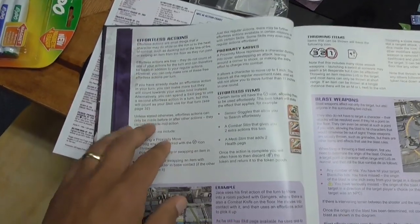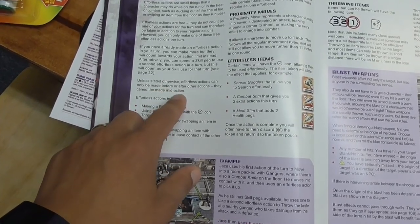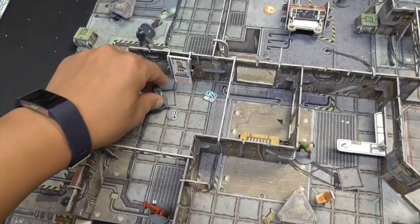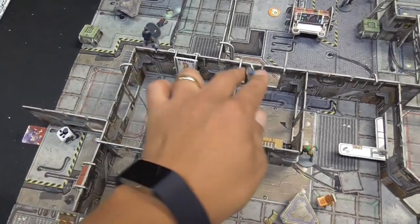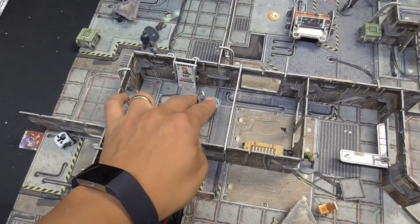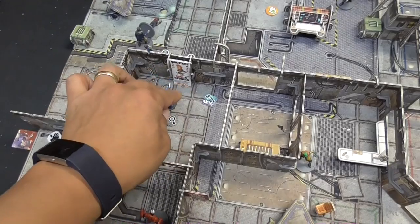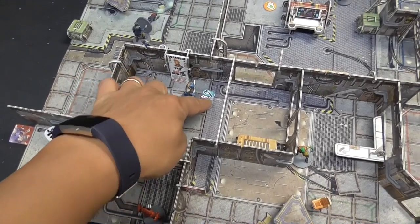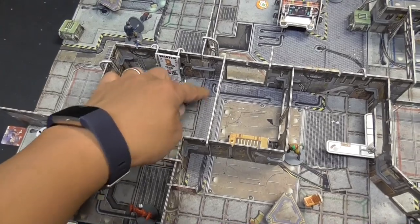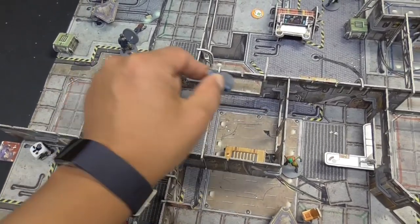An important note about effortless actions: they cannot be made mid-action. For example, if you want to pick up an item four inches away, you can't move halfway, use your effortless action to grab it, and continue moving. You must complete your move action, get into base contact with the item, use your effortless action to pick it up, and then if you want to move more you need a whole separate move action.